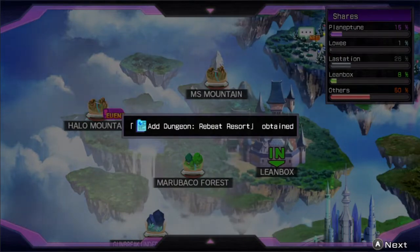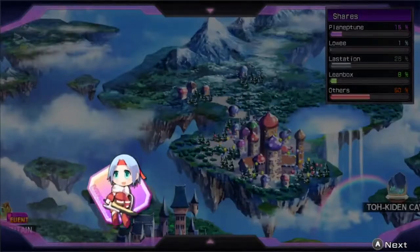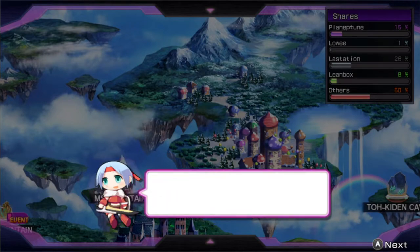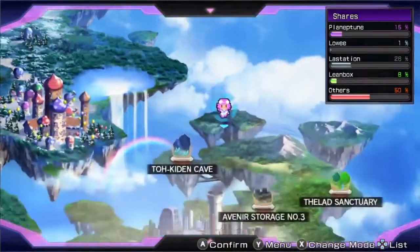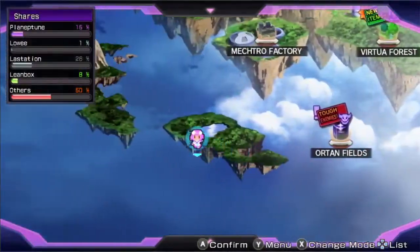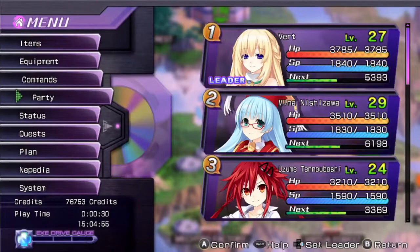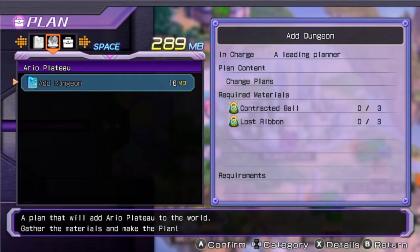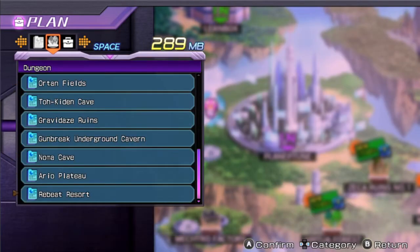We got a Rebeat Resort plan right now. I failed again — this dungeon is too hard. There's also Ario Plateau's plan. I don't think I need anything else to pick up. I don't have any of these — Contracted Balls or Lost Ribbons. This one needs Slippery Wing and Soluble Cloth. Adding these is not very expensive anyway, compared to Noma Cave.